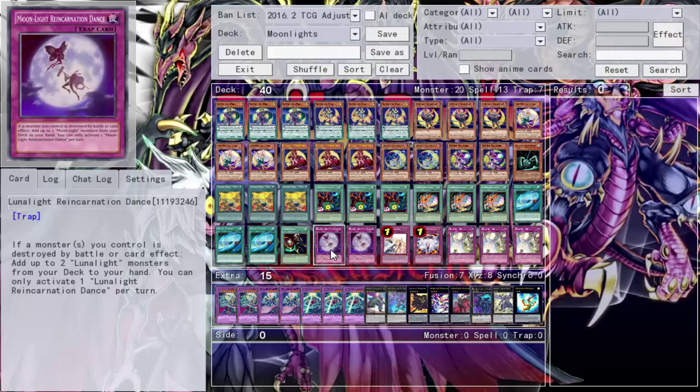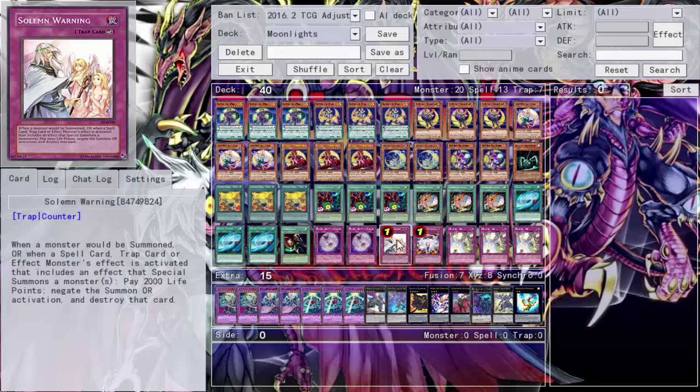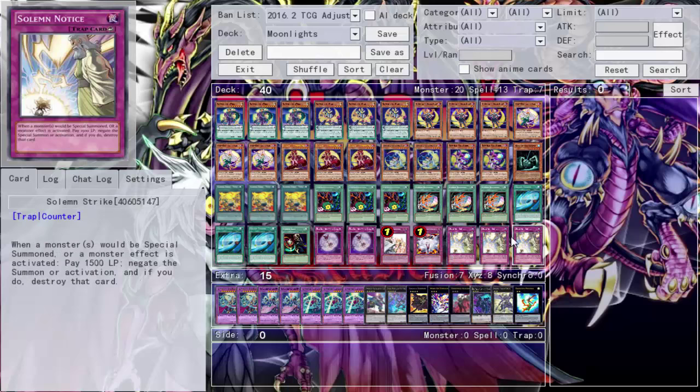For traps, we run two Moonlight Reincarnations. It's a great card but it doesn't go off often, you can only activate one per turn, and it clogs - that's why I cut it to two. When a monster you control is destroyed by battle or card effect, you add up to two Lunar Light monsters from your deck to your hand. The problem is it's a trap - you have to set it, then have your monster die, then play it. It's really slow. At three it was clogging, so I dropped to two. Then Solemn Warning, Vanity's, and Solemn Notice round out the traps.